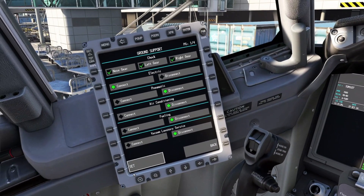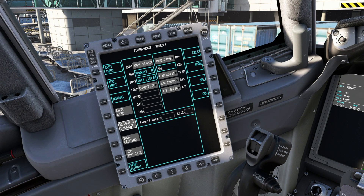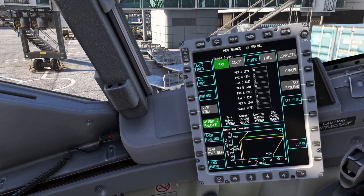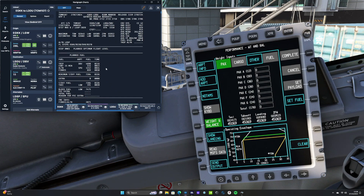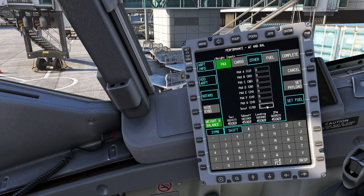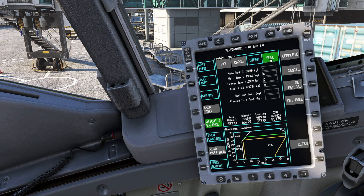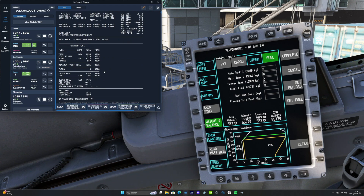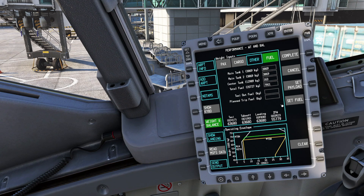We can now turn our attention to performance. Back in the EFB, we press the performance tab then weight and balance to get the aircraft loaded up for departure. We'll fire up Navigraph to get our flight plan on screen and transfer some numbers into the plane. For passengers, we're looking at 121 for today, so we drop that in. For fuel, we need 7,475 kg, which we'll round up to 7.9 tonnes.